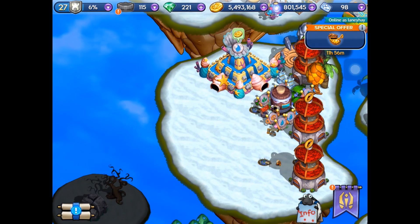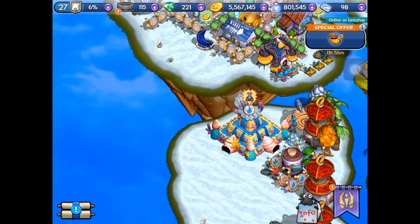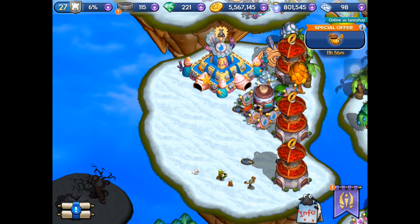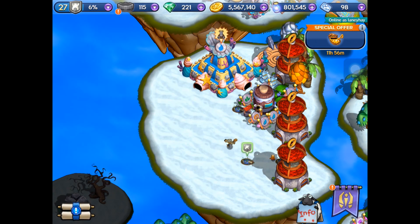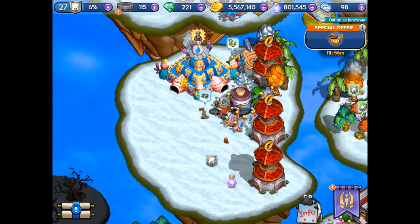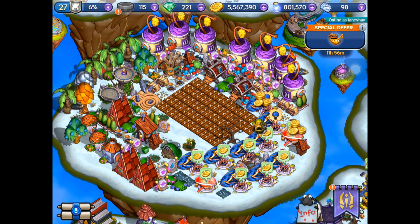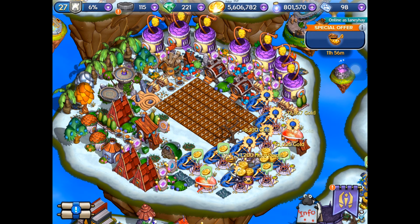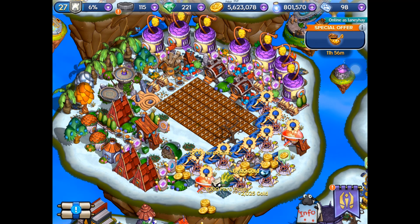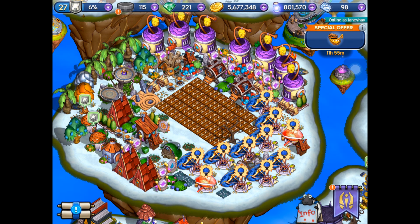Any more for any more? Click that. Let's see if we can get any rank up out of them three - water elements. No, but we did get a bit of money, so that'll do. Gem - ghost gem with stone. Collected for today. Cut all these little bits. Cut the pods.